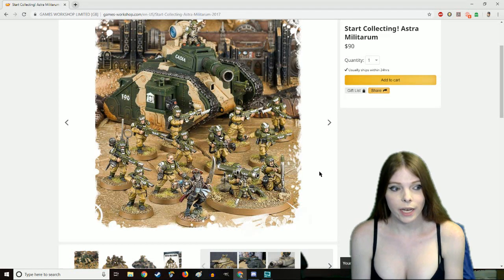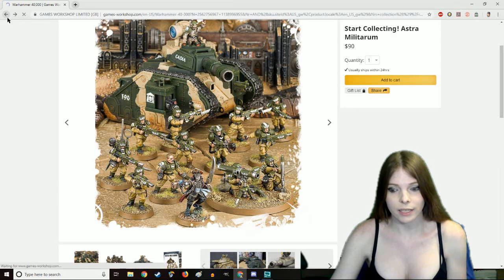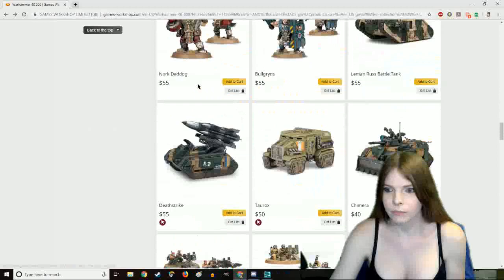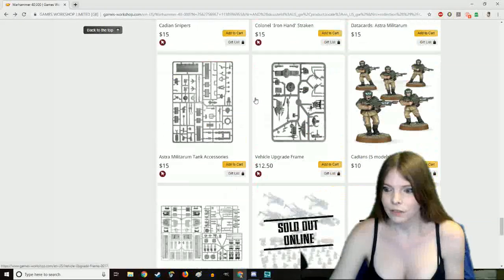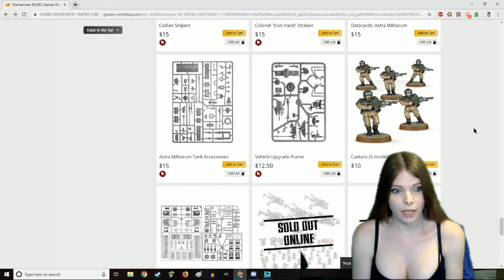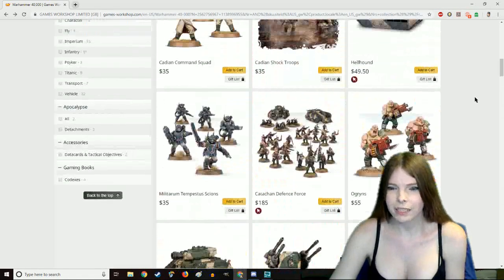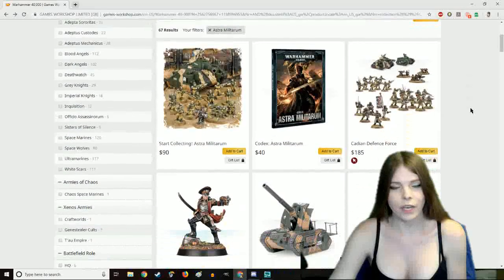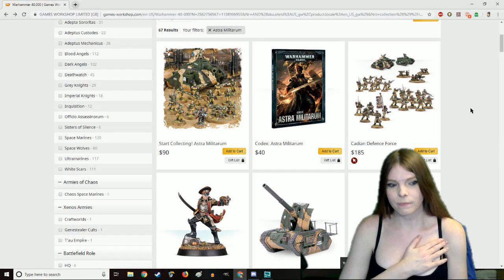This is a very simple and very effective conversion because company commanders just do better and are lower points than the commissar, as I have a few female commissars as well. So with the Start Collecting, you get a battle tank, an infantry squad, and this guy. I would only suggest picking up one Start Collecting when you're first starting out. In fact, you can actually buy five more guardsmen squads for under a hundred dollars, which will get you a very effective Cadian force. Cadians and Catachans and Vastorians or Steel Legion tend to be the three best that I go for, though I typically go with Cadians.